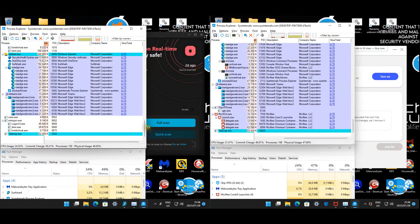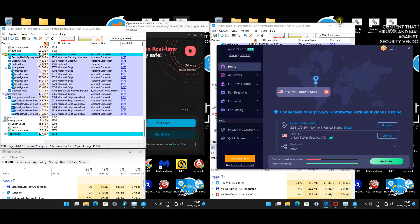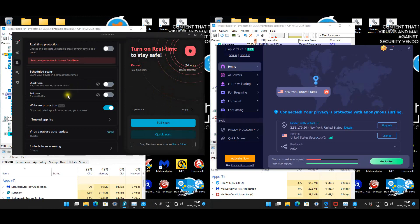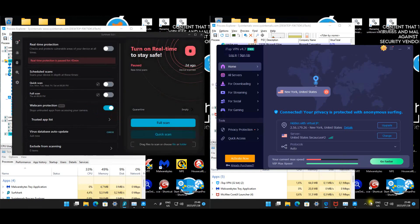All machines are clean and ready to go. I have iTop VPN running on the machines because my router-based VPN is having issues - it's just to keep my original public IP hidden from any malware that might do an IP lookup. It's not foolproof but better than nothing until the router VPN is fixed. Checking for updates now.